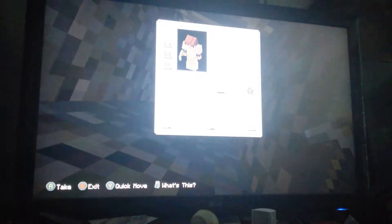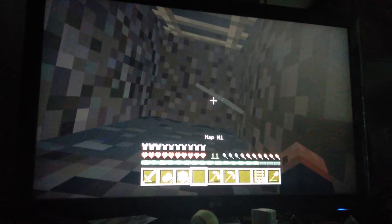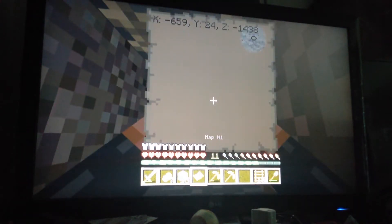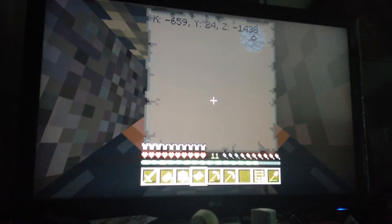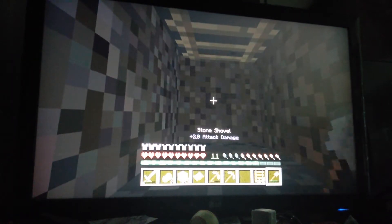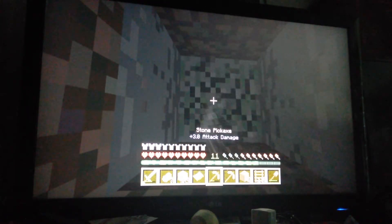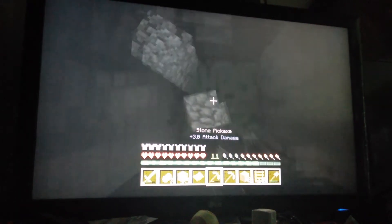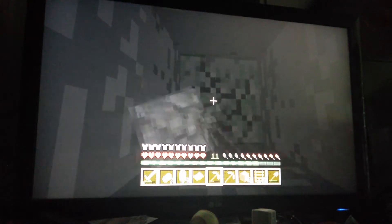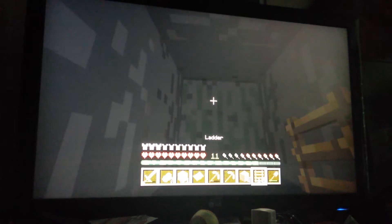We've got 15 more blocks. What level are we at? We're at 24. So if we go down another 10 blocks we'll be at 14, another 5 blocks... okay, so we will have enough. So at 24, 23, 22, 21, 20, 19, 18, 17, 16, 15, 14, 13, and 12 — and that's diamond level.